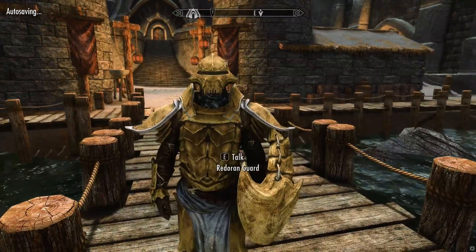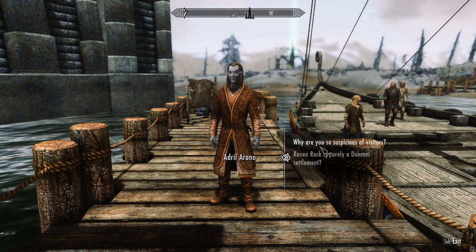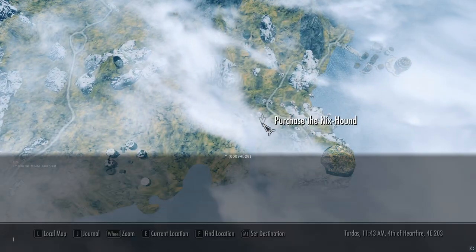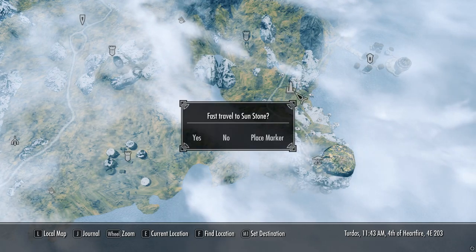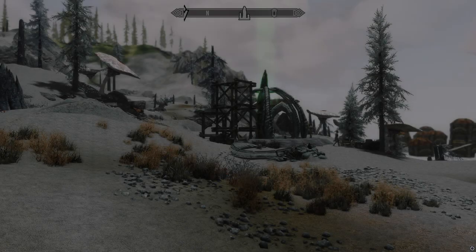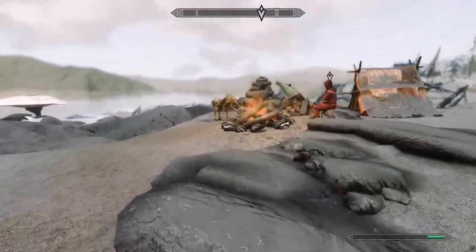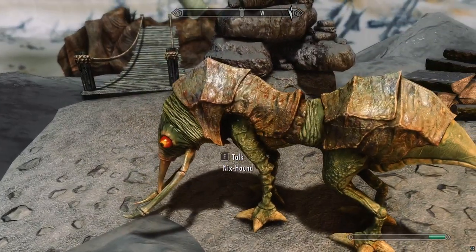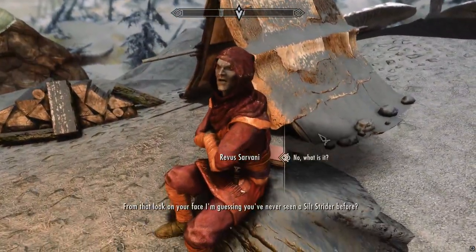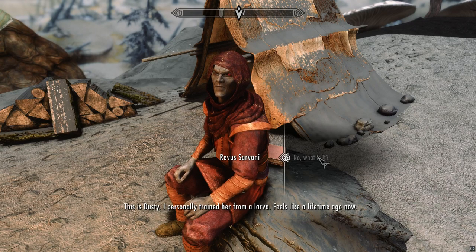We're gonna get our little companion first. 'I don't recognize you.' Let's go find this thing — where is it? Far away. We're gonna cheat because I'm not walking all the way over there. When do I plan on ending the livestream? When I run out of things to talk about. There it is — what a beaut. I love this thing. 'I'm guessing you've never seen a Silt Strider before.' This is Dusty, our personally-trained from a lava.